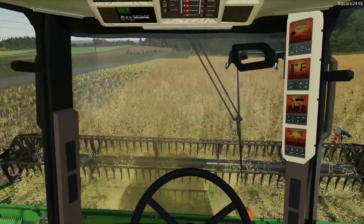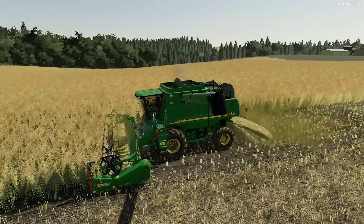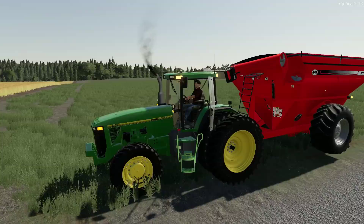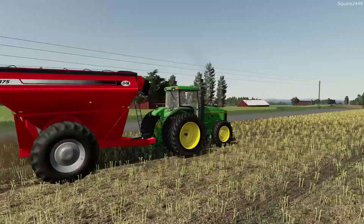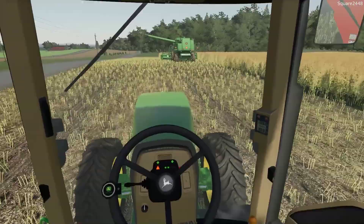The combine is full — looks like we got in just around two and a half passes here at the field. Let's switch over to the John Deere and get this unloaded. The 8100, even though it is a 1996 model year, fires right up for us. Let's get the auger wagon opened up and ready to go. You guys can see those axles there — they definitely need a little bit of work.